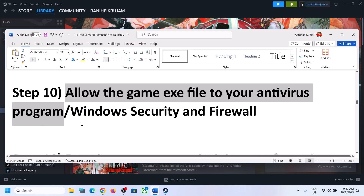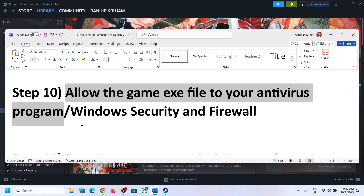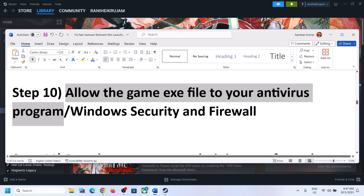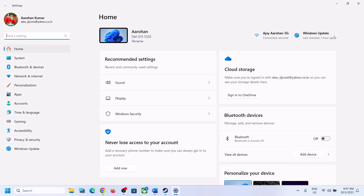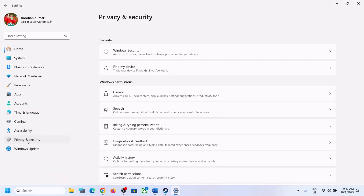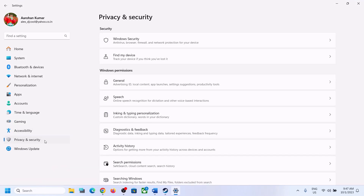The next step is to allow the game EXE file in your antivirus program. If you have any third-party antivirus — such as Avast, Bitdefender, McAfee, Trend Micro, or Comodo — make sure that you allow the game EXE file. If you are using Windows Security, open Windows Settings and go to Privacy and Security.